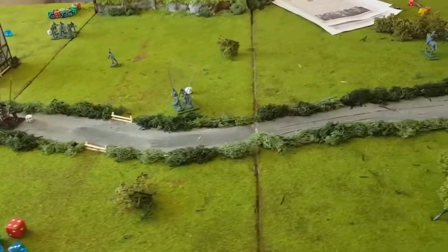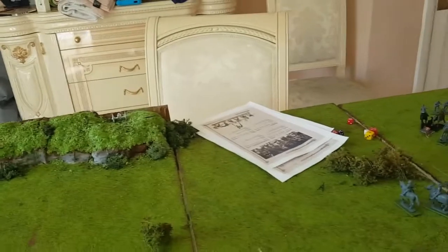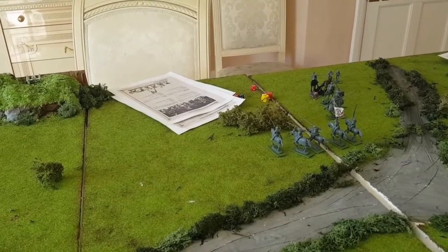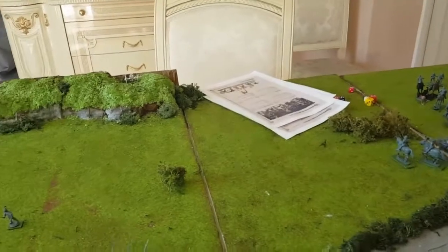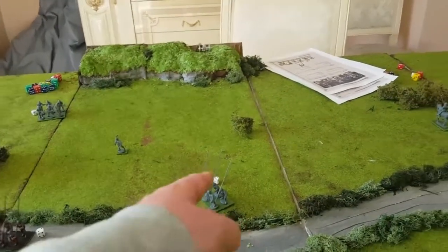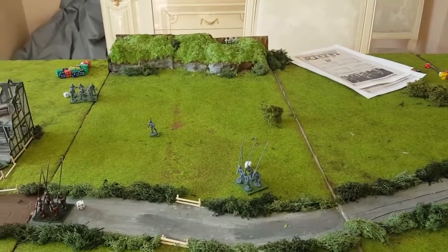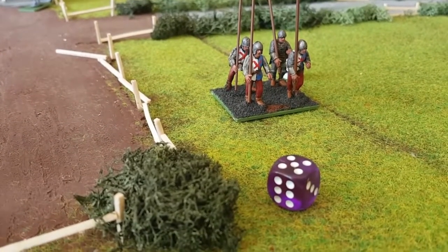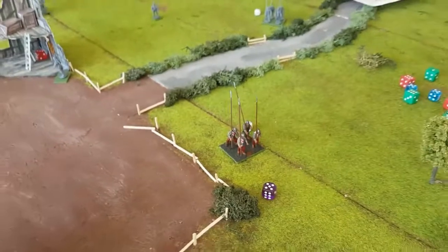Unpainted side destroyed a unit of small handgunners, a unit of cavalry, and a unit of pikemen — giving them three. The painted side have destroyed cavalry and a small unit of handgunners — making it three-two. Going into the last turn now: the pikemen charged the handgunners, put nine damage on them plus five already — they're gone. It's now three all and I'm going to call the game there.